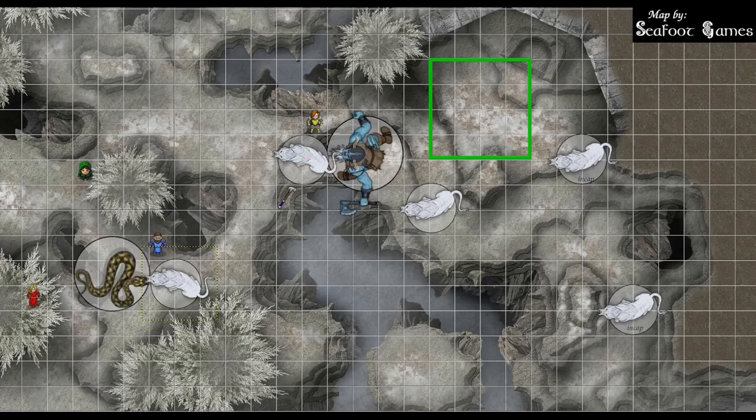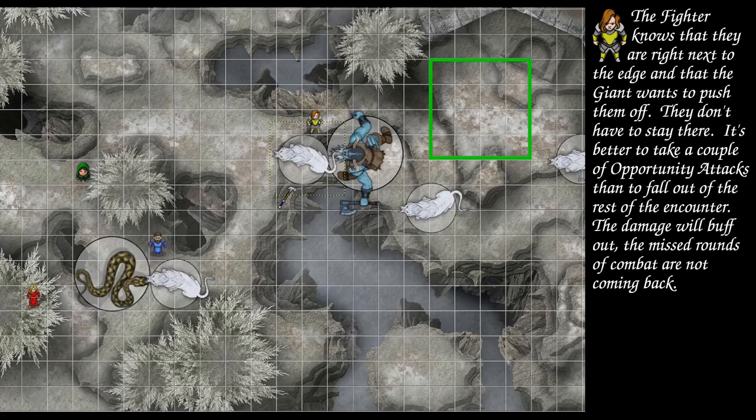Blind Oracle pops out, shoots the giant — 29 to hit for 39 damage — then hides. Azure Wolf scrolls a Fireball, sculpting around the fighter, DC 18 dex save. Both sabertooth tigers fail, the giant fails. Train Rex attacks the giant again: 28 to hit for 17 damage, 28 to hit for 19 damage, then misses on a 14. End of turn.